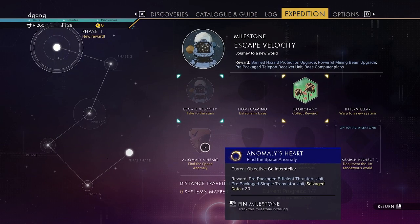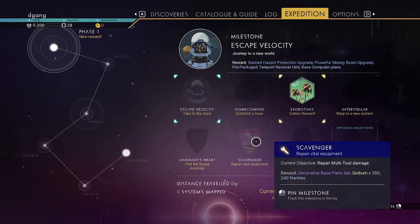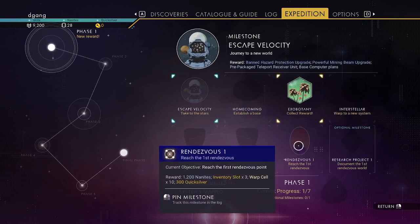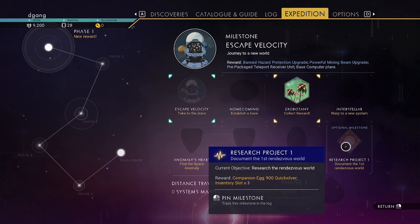Normally you just summon the space anomaly, so I'm not sure what that's about. Repair multi-tool damage. Reach the first rendezvous point. Research the rendezvous world. Document the first rendezvous world — not sure what that means.